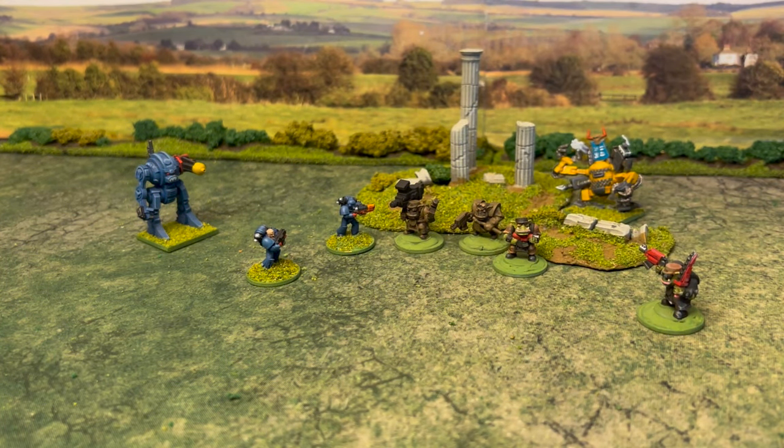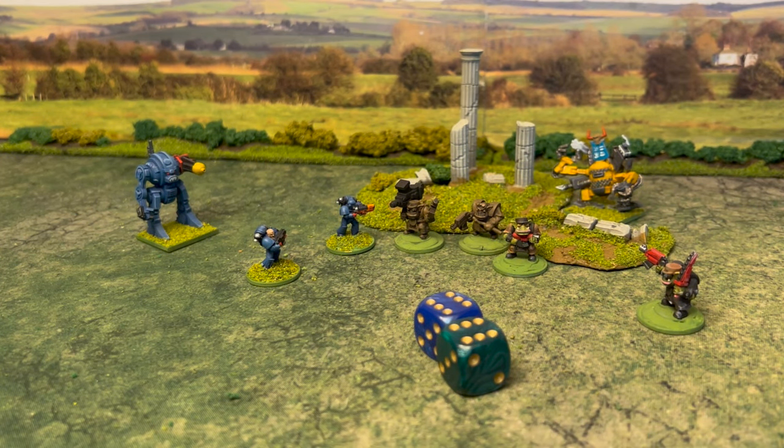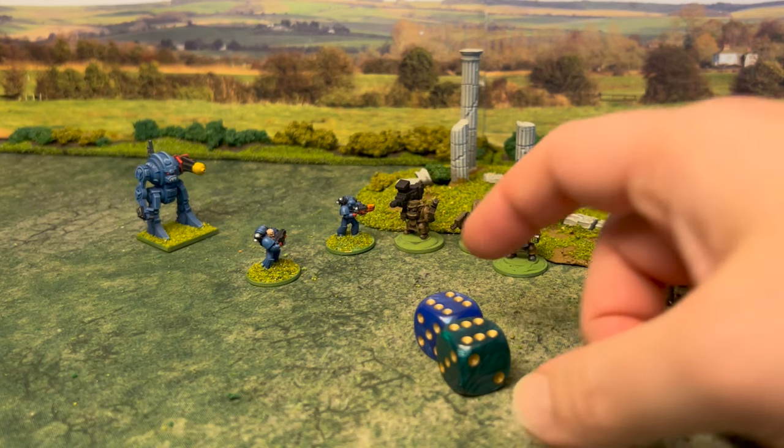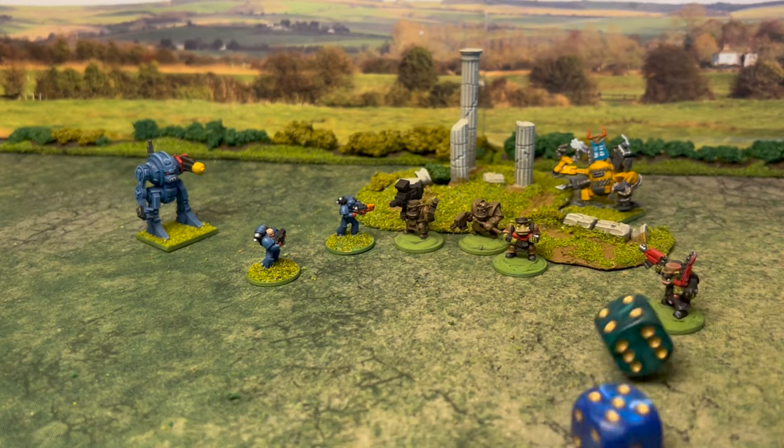The final phase of the turn in Renegade Scout is the rally phase. If a unit was broken at the start of the turn, they can rally by rolling underneath their leadership skill. You can't be broken and then rally in the same phase, so you'll always potentially lose a turn running away before regrouping. A double six is an automatic failure and a double one is an automatic pass.